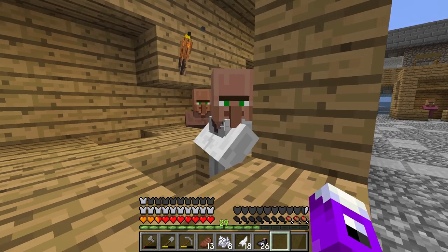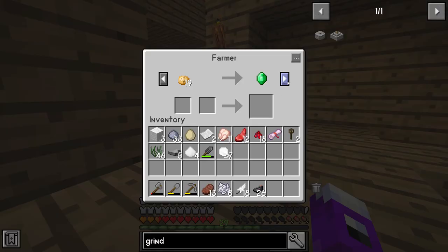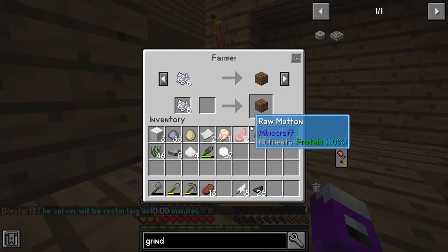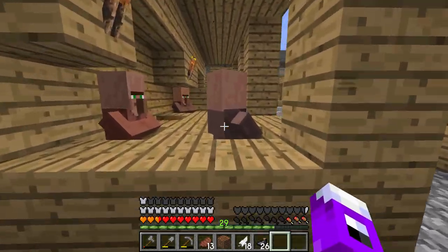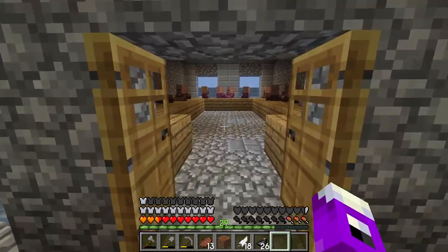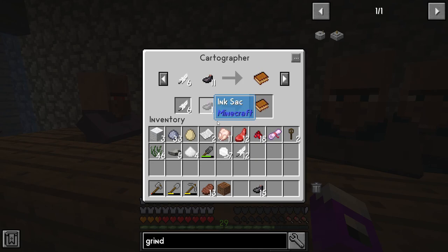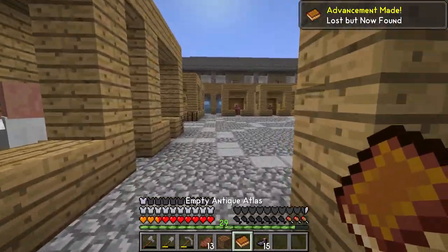First off we need a cartographer, which we have right here — problem is this guy is locked out. The admins will come by every now and then and unlock these guys if they get stuck. Over here we have a farmer who can give us the farmland we need. And there we are — teach a man to farm. Because these guys tend to get locked up and the admins are busy people, we have backup villagers in here, including a backup cartographer. Six of them, eleven trades, and we get ourselves the empty atlas.